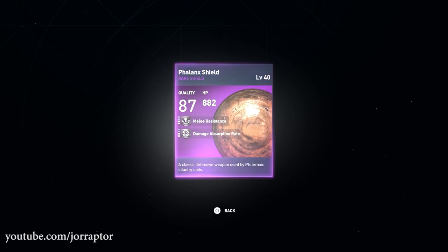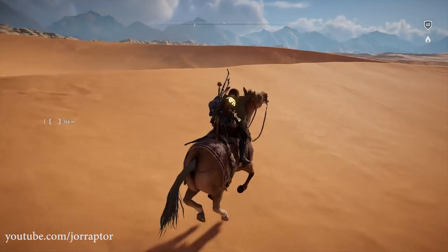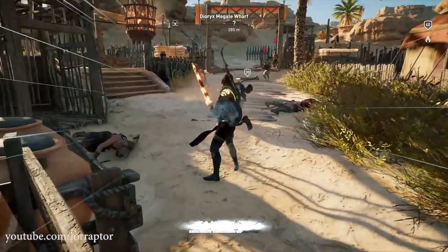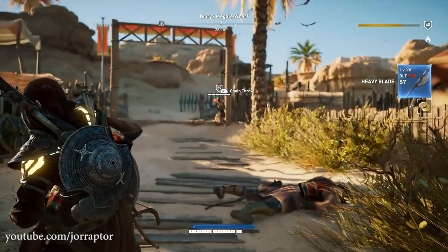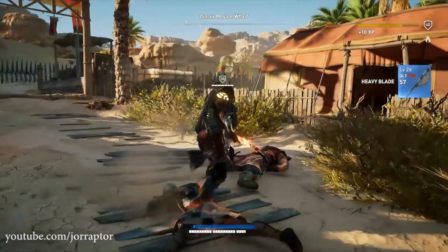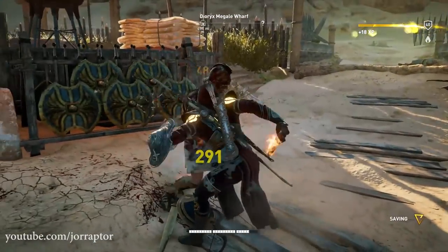In terms of gameplay changes, there should be some improvements to the navigation of your playable character, NPCs, and animals. The overpowered chain throw damage should also be balanced. I tried this a lot in the new patch but it still seems pretty strong, giving you two easy kills at the start of a fight if you have the Adrenaline 2 ability unlocked.